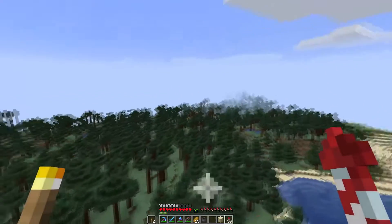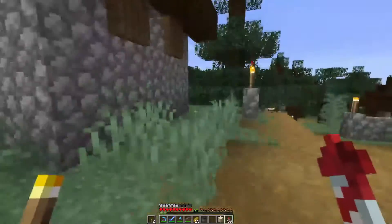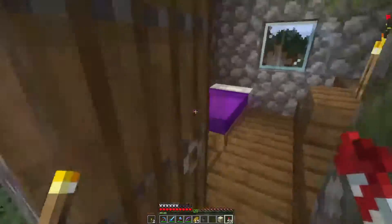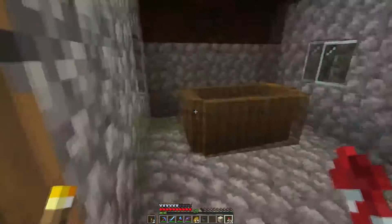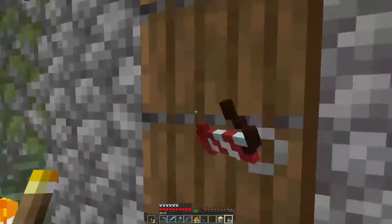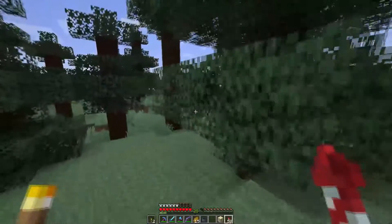Oh, here we go — here's a new taiga village. I already got a grindstone, I already got a stonecutter. I am still looking for a blast furnace, which I think I have a fairly good chance of finding in a taiga village. You see those new bed colors from 1.12 being showcased in these villages.